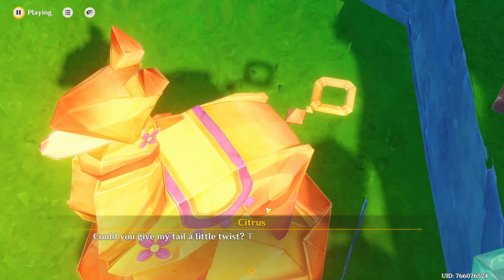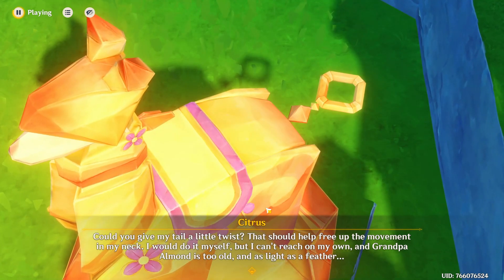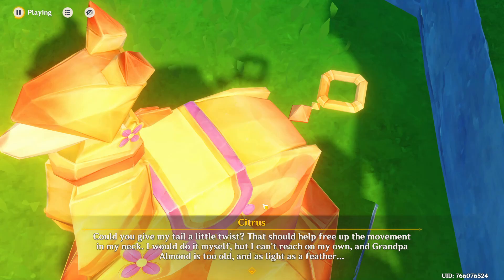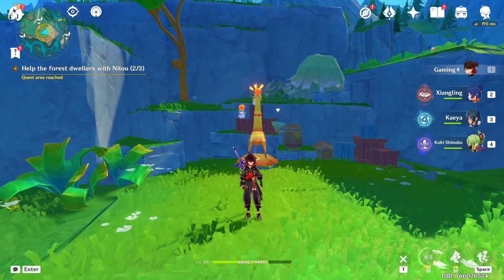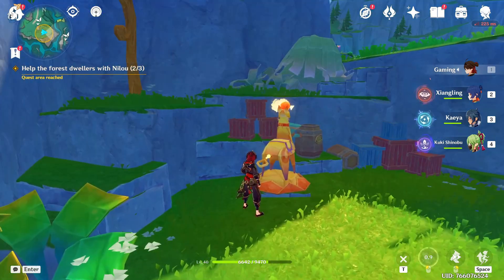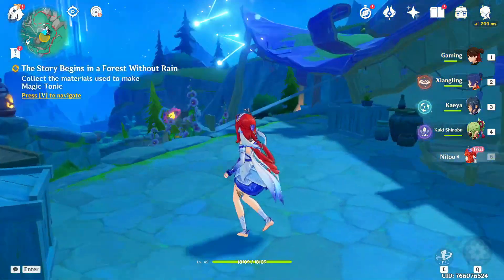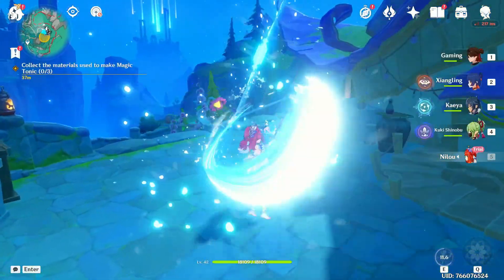Let's go over here for the last thing. 'Could you give my tail a little twist? That should help free up the movement in my neck — I can't reach my own and Grandpa Almond is too old.' Of course, the neck and tail are connected! We grab it, put it in, go this way, grab it and put it in — we did it! That was relatively easy.